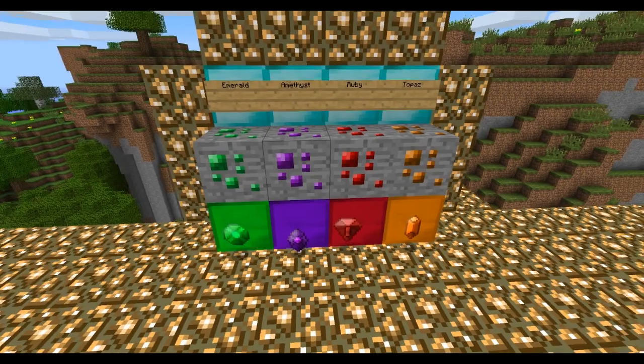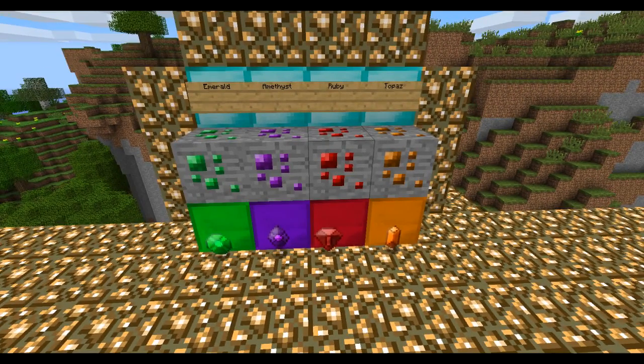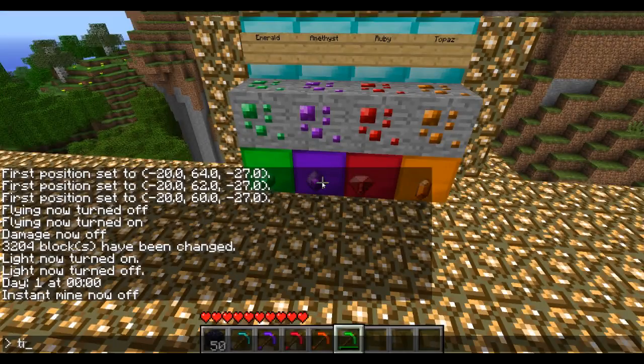And let's get on to the last one, which is Topaz. Topaz is found at layer 13 and below again. The veins are in 5. It has 900 uses and it's the same durability as Ruby. So pretty cool. And it glows, of course. Let's just give a demonstration of that.